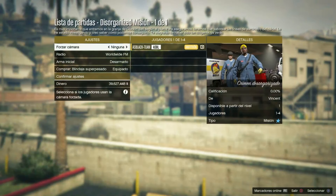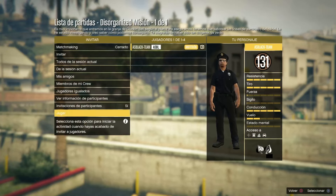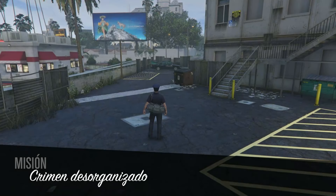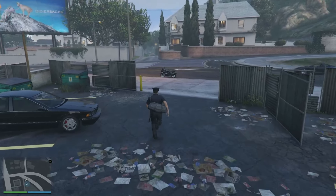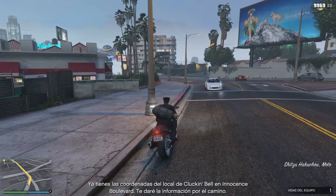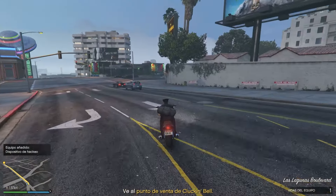Bien. Con esta actividad, da igual si primero hacemos la caja B o hacemos esta lista de partidas, que es hacer la quinta preparatoria para saltarnos todas las anteriores y hacer el golpe. Si tú ya has hecho el golpe alguna vez y lo has hecho entero con todas las preparatorias, solo tendríamos que hacer esta actividad, que la tendremos en listas marcadas. Esta no la tenemos que poner en el Social Club, la terminaremos y con esta ya tenemos acceso al golpe final.